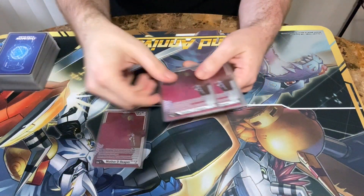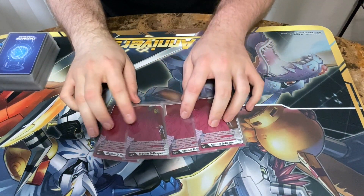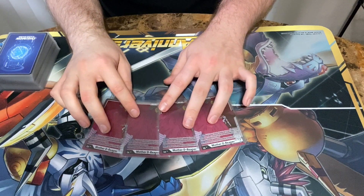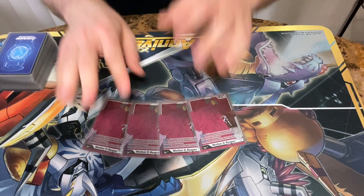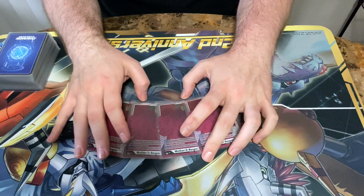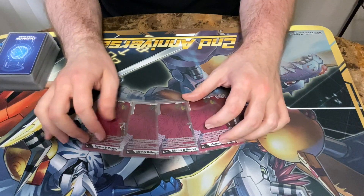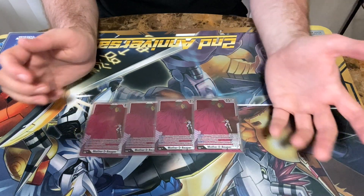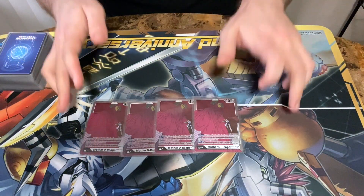For our Digi Eggs, we've only got the 4 Mother D-Reaper. You don't really run any level 3s — this thing is just an extra body. If you want, you can run some of the black base stuff and make it so you have an 18k blocker during either player's turn, but I ultimately found that to be completely unnecessary. 9 times out of 10, this is just a free extra body that you can delete with your other Dark Masters and do shenanigans with.